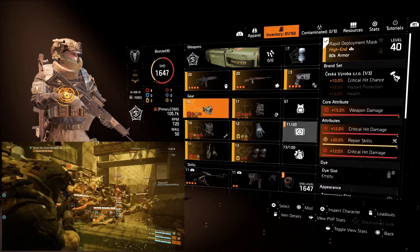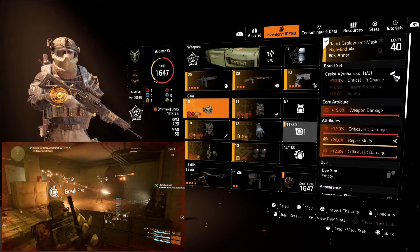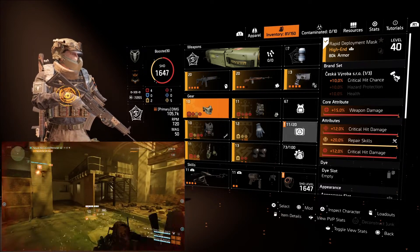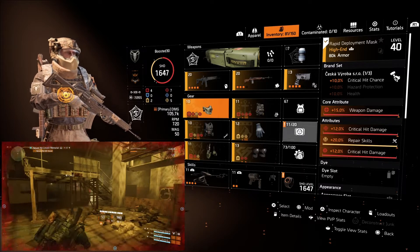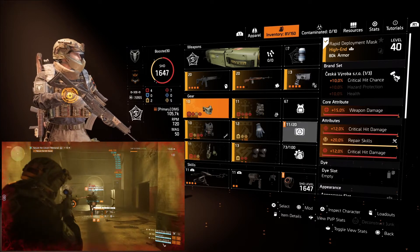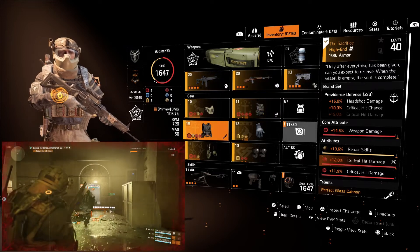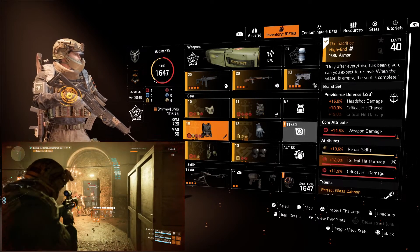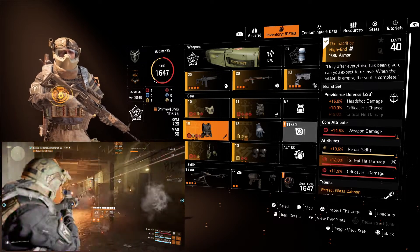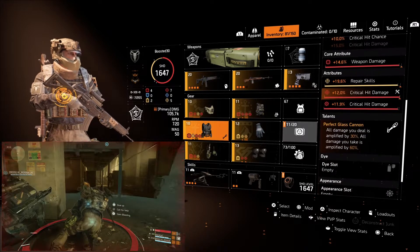Moving into the gear pieces — we've opted for the Sesca mask, which brings 10% critical hit chance and is nearly max rolled. We've given it 20% repair skills, which is what we want to focus on with our red attributes. For the chest piece we've gone with Sacrifice, a Providence piece that brings weapon damage and headshot damage as a one-piece bonus. It already has 19.6% repair skills rolled, plus critical hit damage. The talent on it is Perfect Glass Cannon.